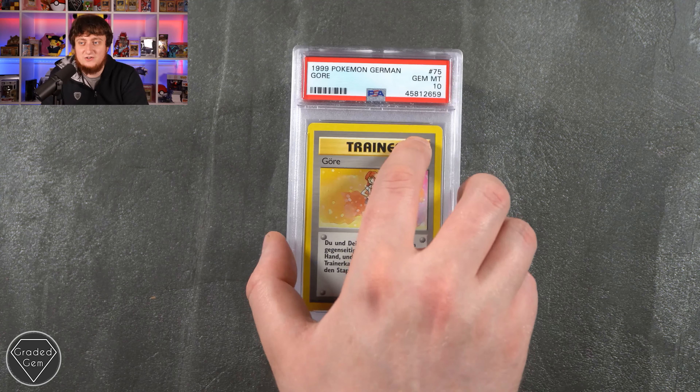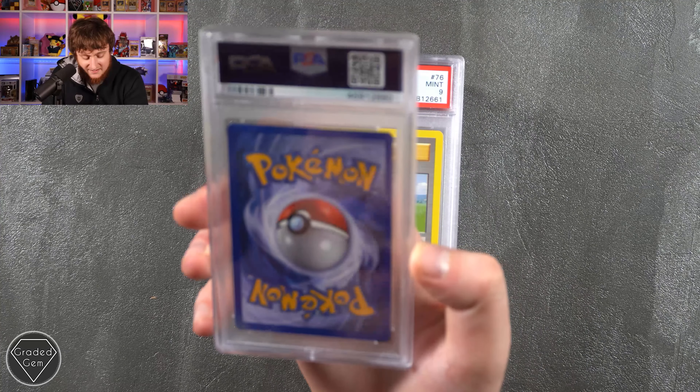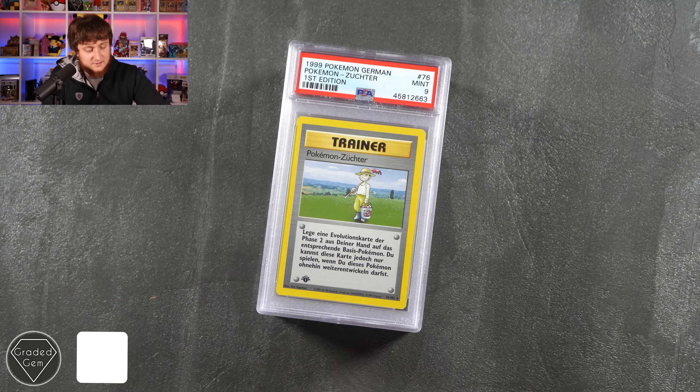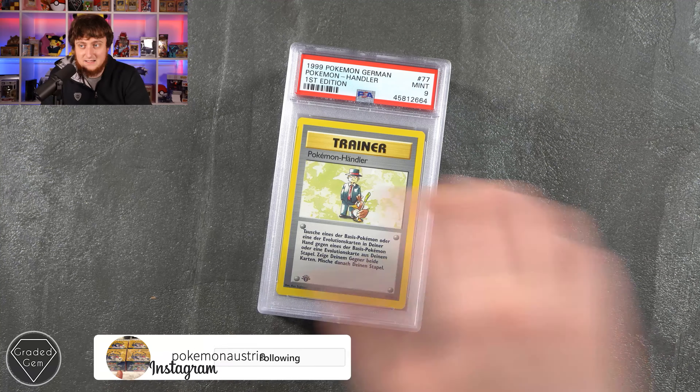I would say any of these grades that are lower than a Gem Mint 10 might just be due to the centering, or maybe there are tiny nicks — but they're going to be tiny because they're from brand new cards. Hopefully the grader would have been able to tell that. We then have a Mint 9 and the Pokemon Handler with Farfetch'd with the little leek again.